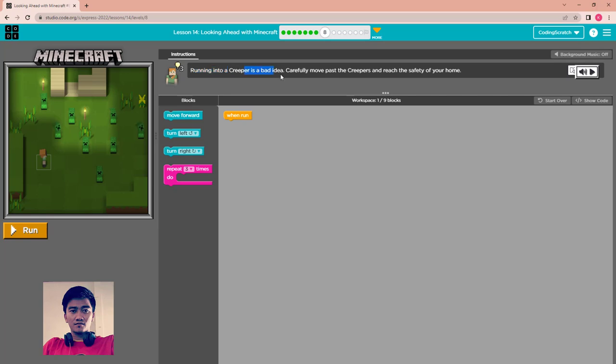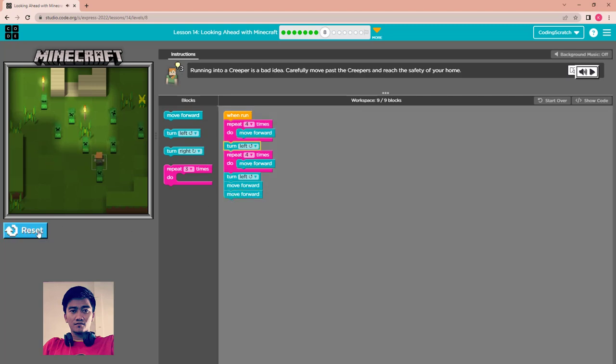Running into a creeper is a bad idea — carefully move past the creeper and reach the safety of home. I use a repeat block to move Alex — I think four times — then move forward, turn left, move forward four more, turn left again, then move forward, move forward, move forward. Run. Well done. Continue.